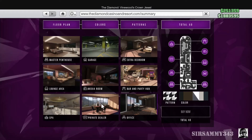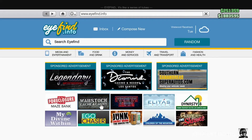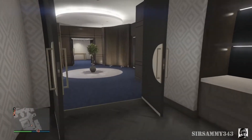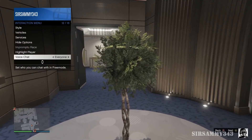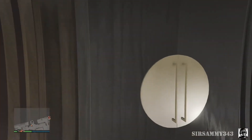Moving on - when you do get the penthouse, or if you already have it, you can actually set it as your spawn location. So it's pretty much where you spawn all the time, which makes it a lot easier when you do the lucky wheel or when you do your chips and anything like that.